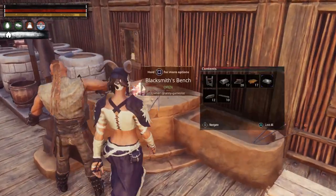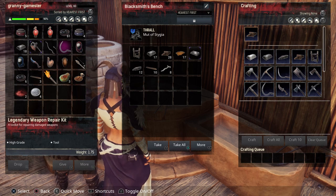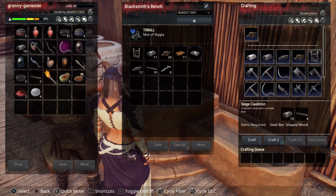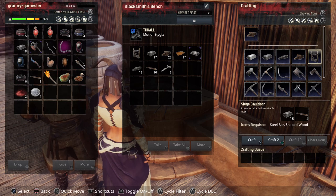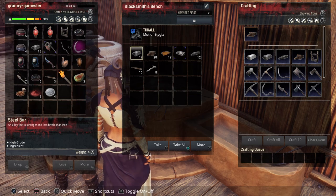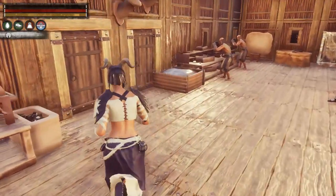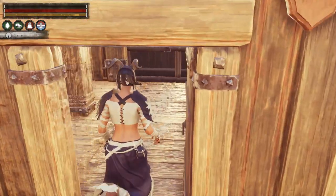Once you have that, you make the siege cauldron itself at the blacksmith's bench. As you can see, it's right here, and it takes 15 steel bar and 4 shaped wood. I have one made — let's grab that and go outside to see how to make a murder hole.